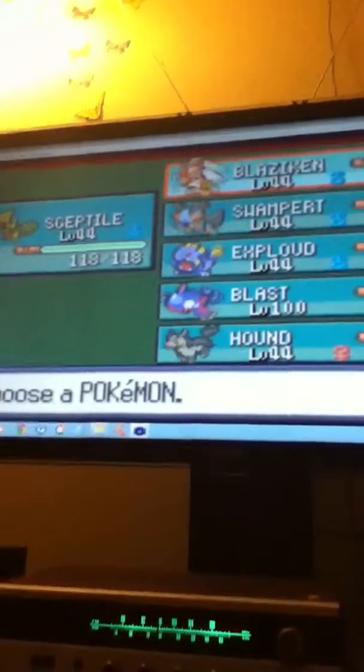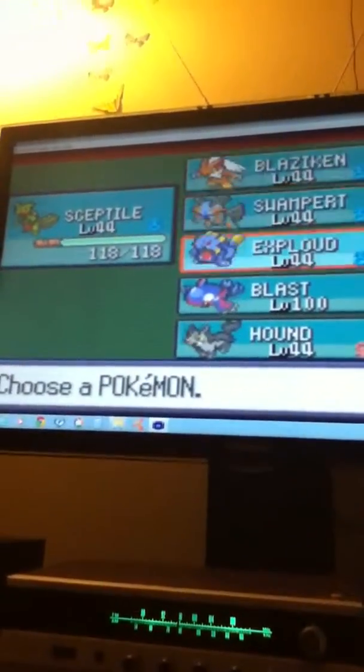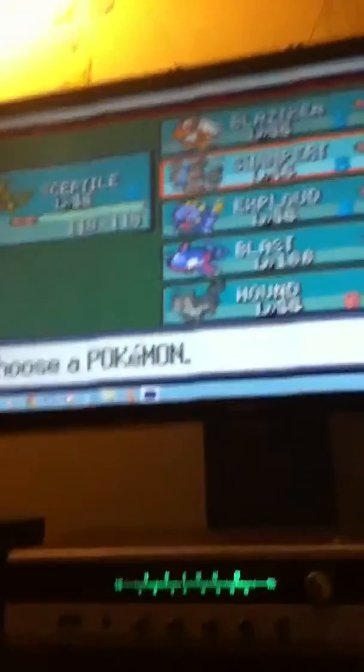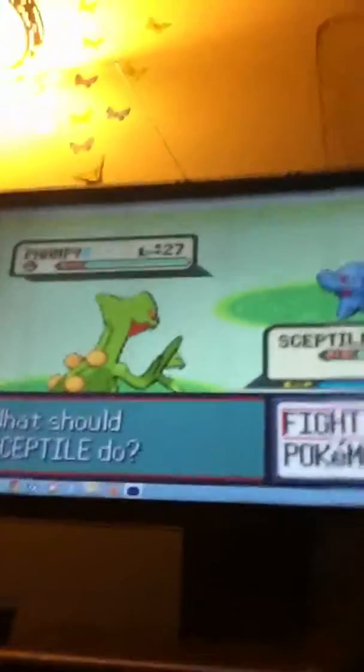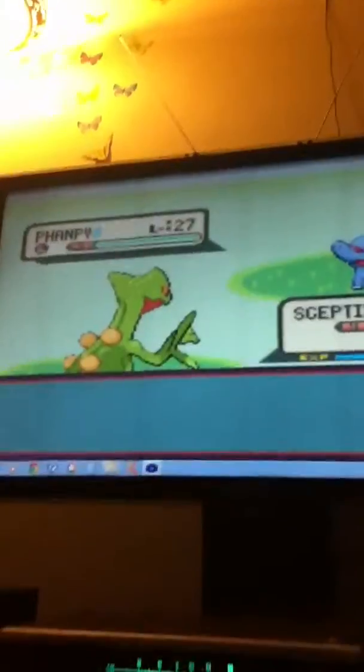I have all the starter Pokémon, which I got by cheat codes — Blaziken, Swampert. But you start with their first forms, then I use cheat codes so I can have them all. Famphy again — Famphy, or Famphy.